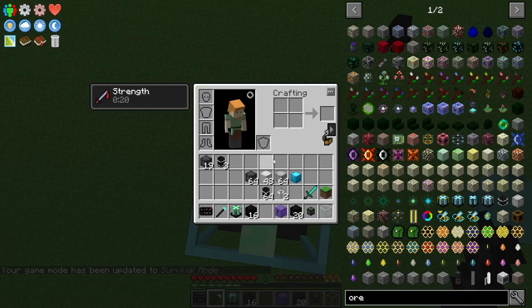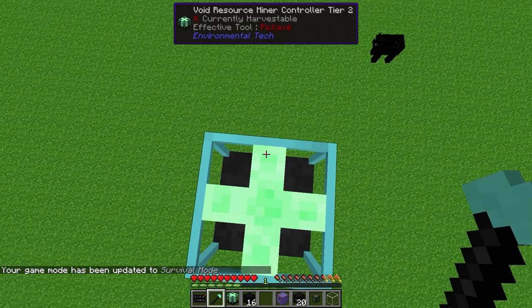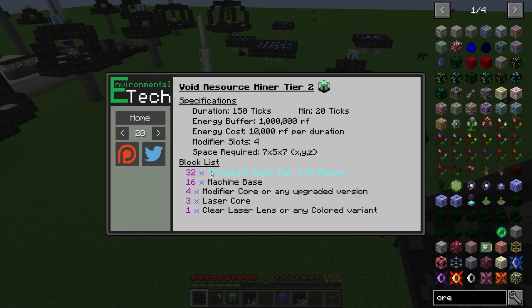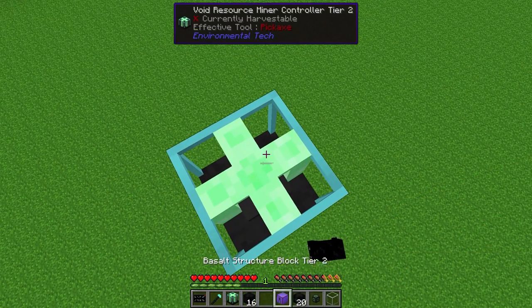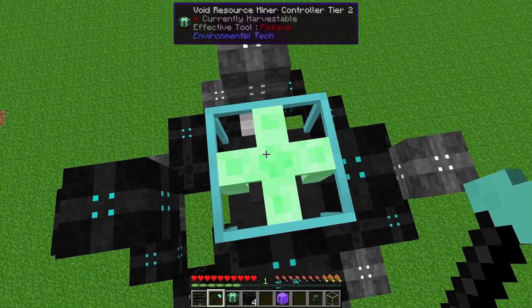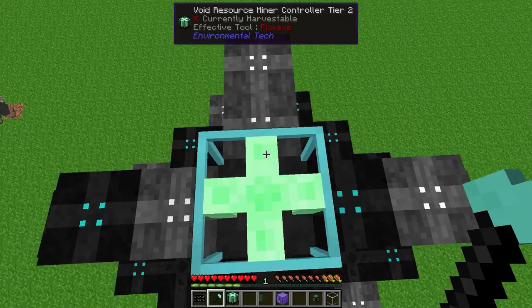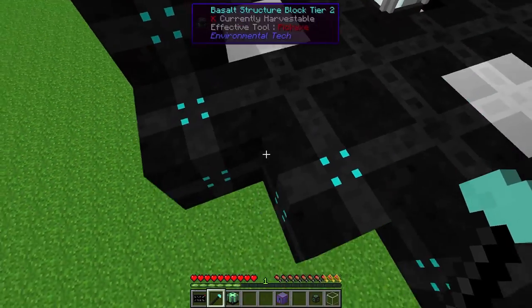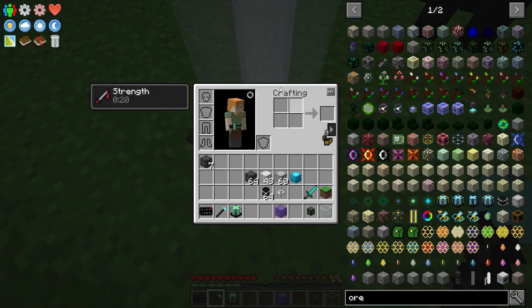Hold Shift and right-click once you have all the resources the guide specifies. For the Void Resource Miner Tier 2, you need 32 structure blocks Tier 2 or above, 16 machine bases, 4 modifier cores or any upgraded version, 3 laser cores, and 1 clear laser lens or any colored variant. Take the Assembler, hold down right-click, and it assembles the multi-block underneath. A laser beam shoots out the bottom down to bedrock, confirming the machine formed correctly.